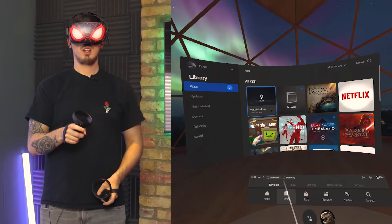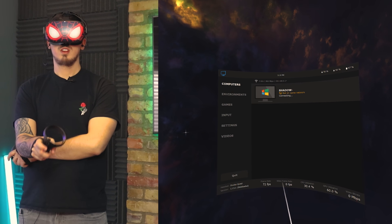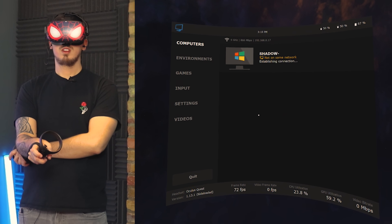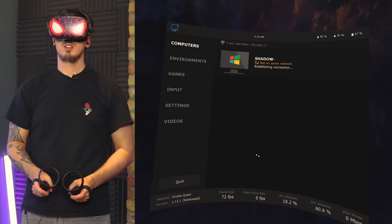Open the Virtual Desktop application, and if you've sideloaded it correctly then whatever version you have installed should say 'sideloaded' next to it. From memory you're not changing a whole lot in the settings. If you've set up the Virtual Desktop Streamer application correctly and it's running on your Shadow machine, you should see the name of your Shadow VM under the computer section of the Virtual Desktop Quest application.